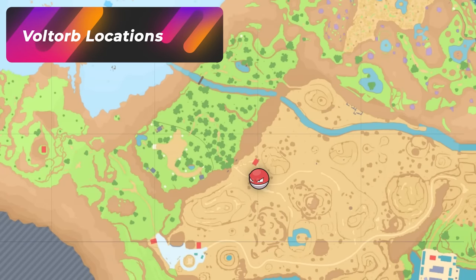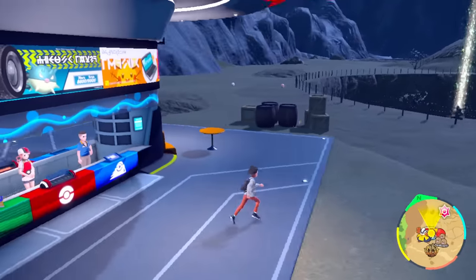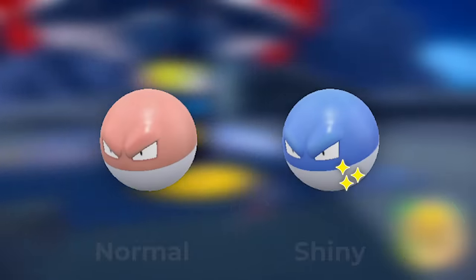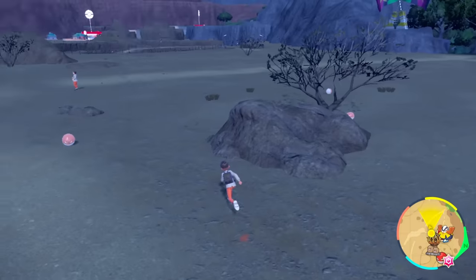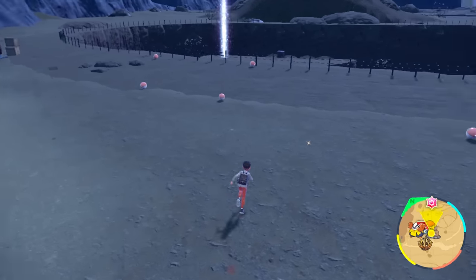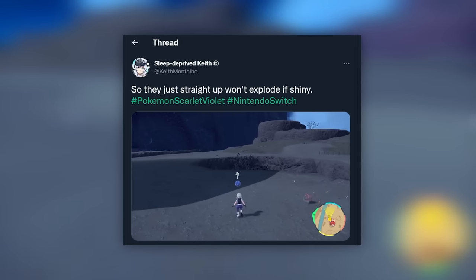Welcome to the Voltorb location — this is going to be all the way in East Province Area 3. There are just tons of Voltorbs everywhere. As soon as you spawn in, I wouldn't be shocked if you miss a shiny that easily because so many of them spawn in. The key for Voltorb is you're just going to be looking for a blue Pokeball — that's it. See how many just spawn.